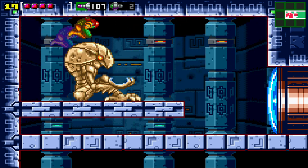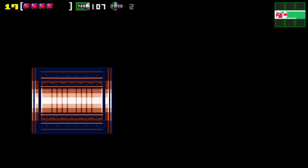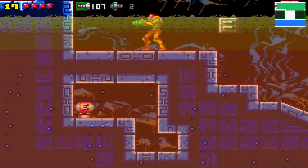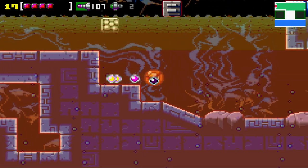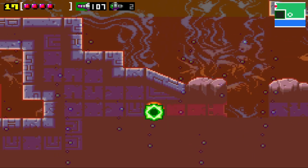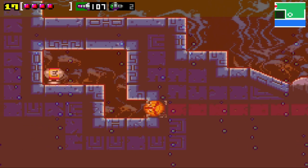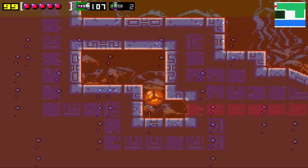Something about orange Samus always feels good. Sometimes I like that better than the gravity suit. Oh, hi energy tank. How do I get to you? Yeah, we're immune to lava now. I don't think all types — I think it's kind of like Super Metroid where there's an acid that still damages you until you get the gravity suit. That spring ball in the lava, very nice. Back to Norfair.